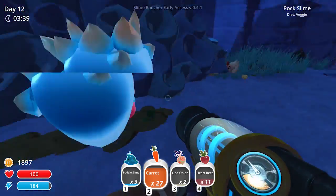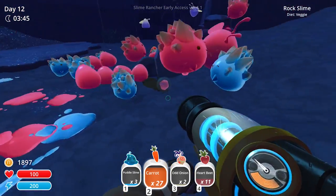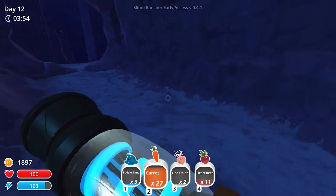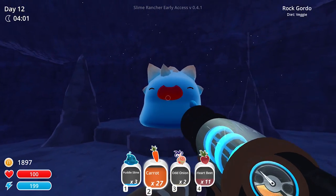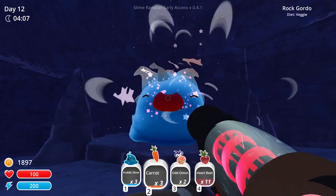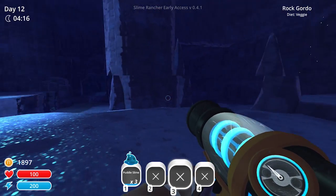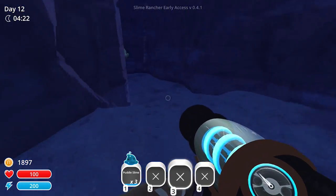More heartbeats, thank you! I'm getting a lot of different vegetables. There are a lot of tar slimes — I need to buy the upgrade to get water. This is the guy I've been talking about. Let's see how many vegetables he eats. He must have great vision now — I just gave him like 20 carrots, some heartbeats, and a couple of odd onions, but he still needs more. You are a hearty one.